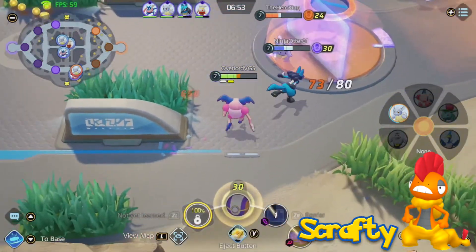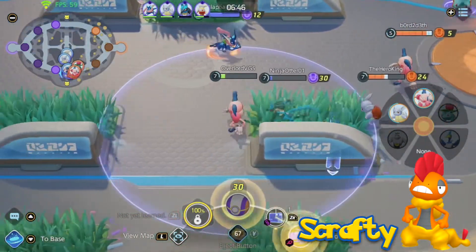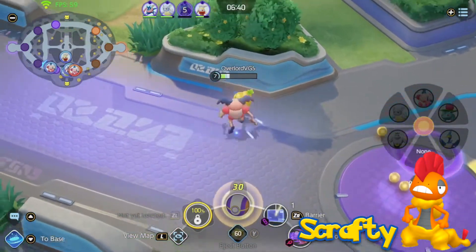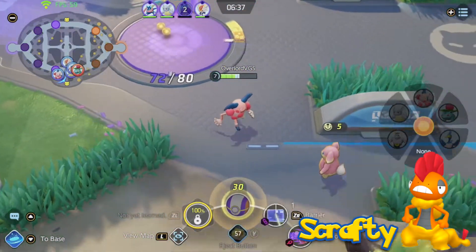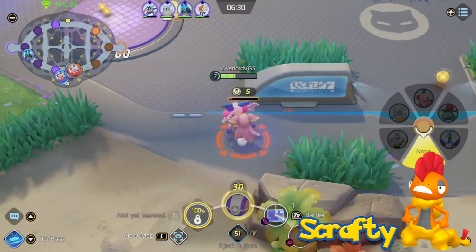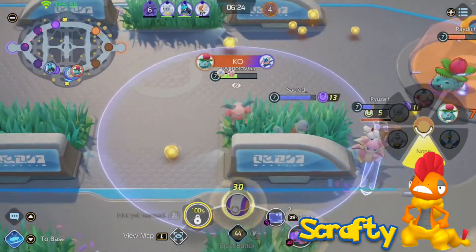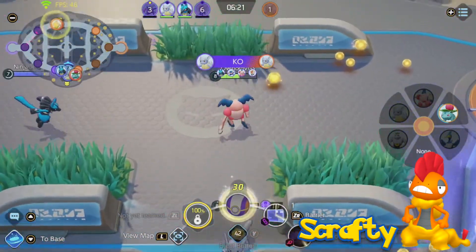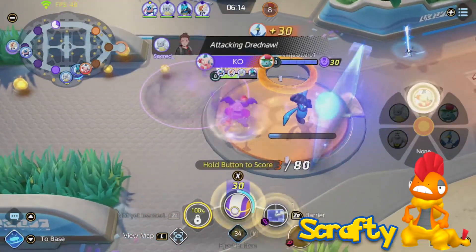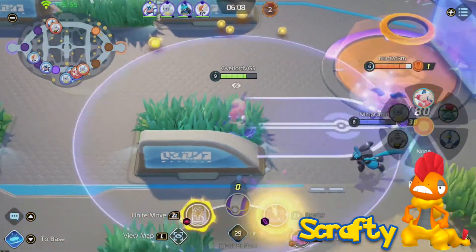Scrafty's passives could be Shed Skin, Moxie, or Intimidate. Shed Skin could make Scrafty get out of status conditions faster, such as being put to sleep by Wigglytuff's Sing or poisoned by Gengar's Sludge Bomb. Moxie would raise Scrafty's attack stat every time it got a KO — stackable up to 6 times, with each stack granting 30 or more attack points. This would help Scrafty build momentum in big teamfights, allowing it to take out multiple foes quickly once KO counts start building — though the stacks reset to 0 upon being KO'd. Intimidate would make Pokemon within Scrafty's range have a lowered attack stat. I'm a fan of the Moxie idea though, as I think it'd be very fun to use.